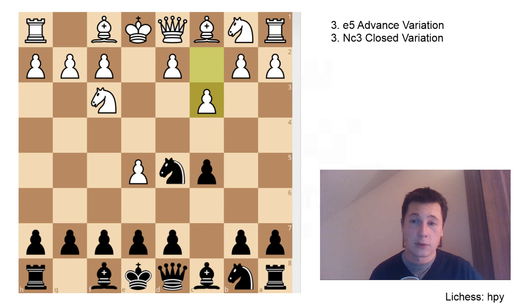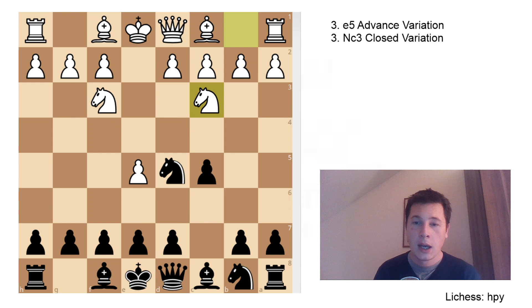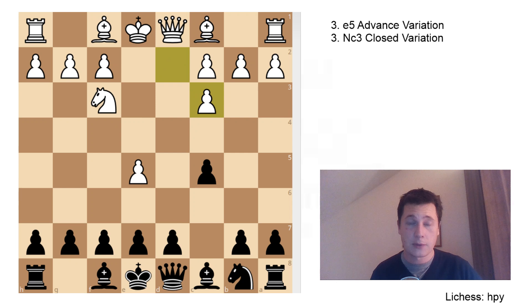Let's get to the mainline now. After e5, knight e5, the main move is knight to c3. After knight to c3, black can decide to capture. That leads to a slightly better position for white, but I wouldn't recommend players with black to play this. It just seems too passive, even though the engines probably prefer this move. I think you should go for the mainline. Knight takes c3 is a move - white has a slight edge, nothing major, but you can't really hope for an advantage with the black pieces, and that's why I would discourage everyone from playing this.